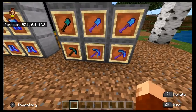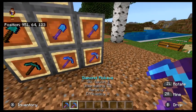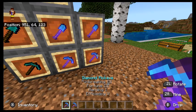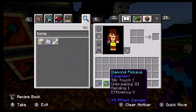So let's start off with the pickaxe. We have two sets here: a silk touch one and a fortune one. They're exactly the same except one has silk touch. Unbreaking 3, efficiency, mending.